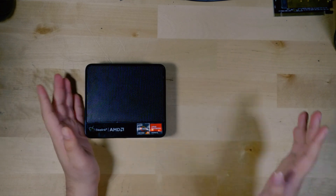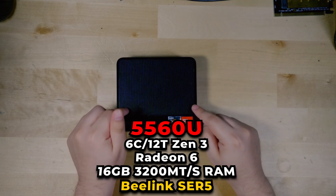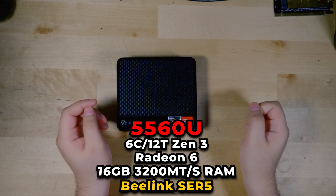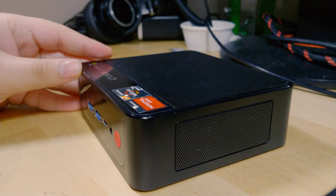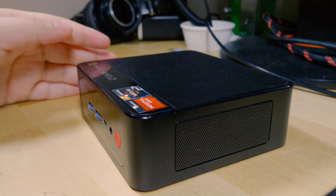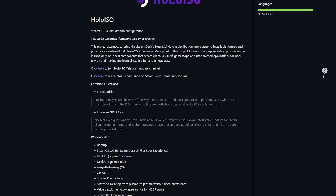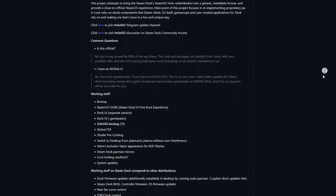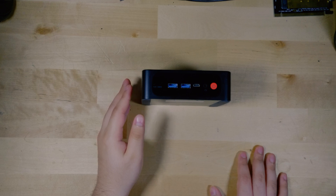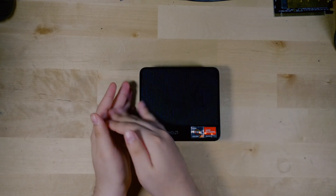I finally decided to try out SteamOS. I'm going to try it out on the Beelink SCR5 mini PC — this is the original one I bought, rocking a Ryzen 5 5560U. Not exactly the most high-end system, but I was curious how a system like this would handle SteamOS. We're going to be doing this by installing HoloISO, a customized version of SteamOS you can run on pretty much any system, because Valve still has not released the full installable version of SteamOS 3.0 yet — not the old version that was based on Debian.